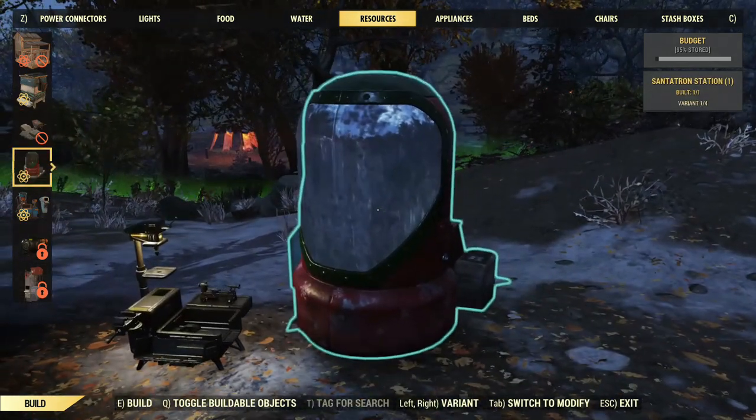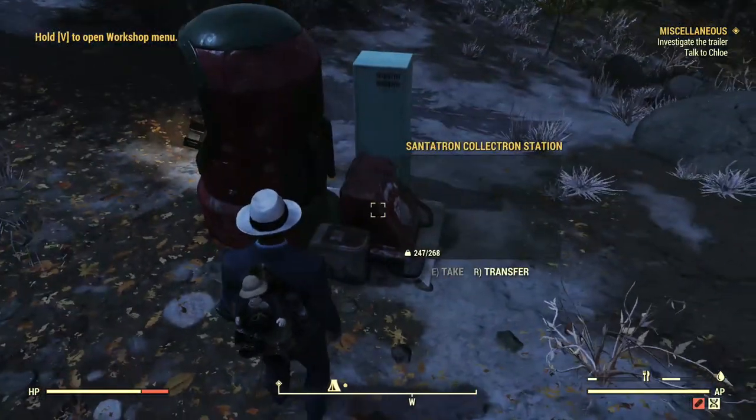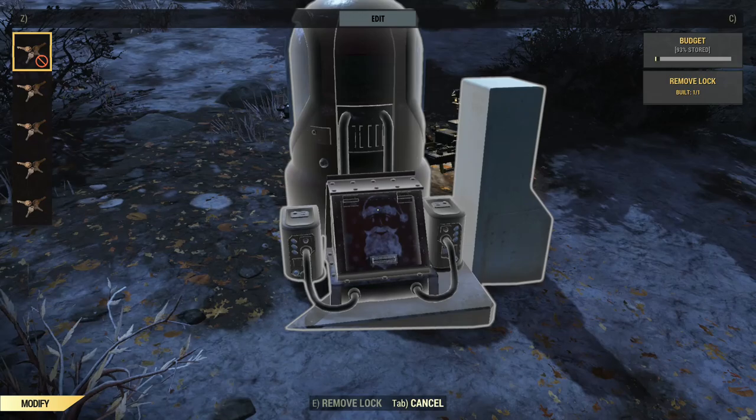What you want to do is, after you've claimed that from the atomic shop, head over to your camp, place down your camp, and then place down one of these Collectrons. Next, you want to make sure that your Collectron is collecting these gifts.